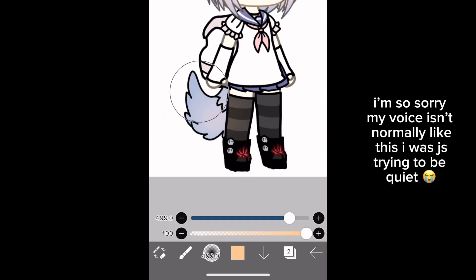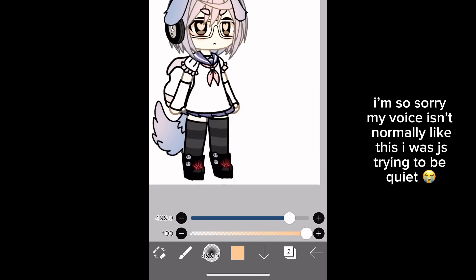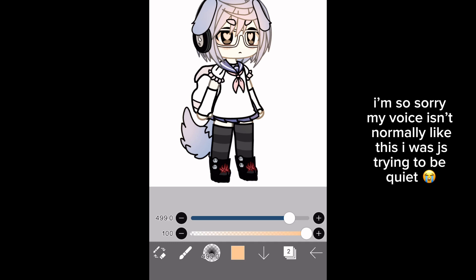I usually put it at the bottom of the bangs, like the forehead area, and then the side of the hair, and anywhere else that looks like it needs light. It honestly adds a lot of character to an edit, and I just really like it. Hope that helped you!